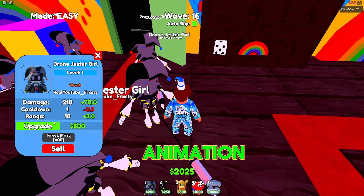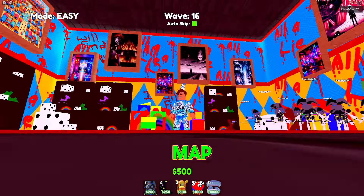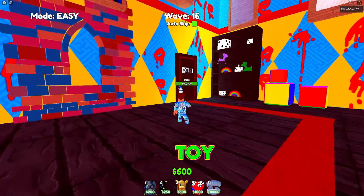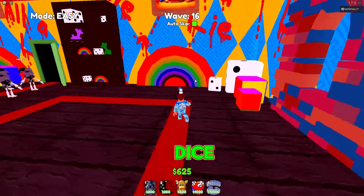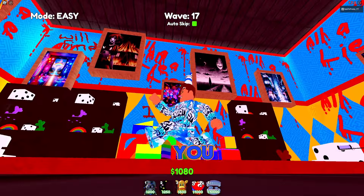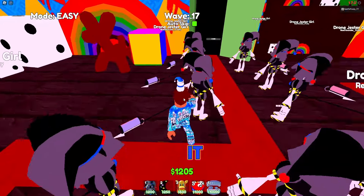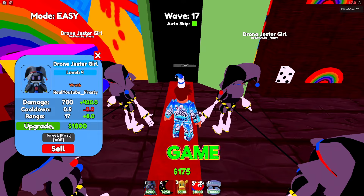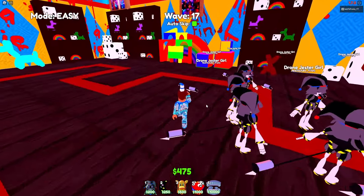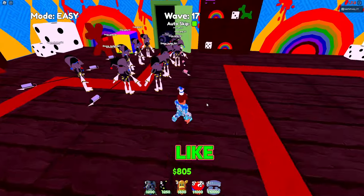It doesn't have to be a fancy animation — it just has to be somewhat convincing for her character. The Dark Room map itself is pretty cool — it's got books, a toy shelf, big dice, fake blood writing on the wall, horror-style pictures. There's a one percent chance of getting this unit. Some people get it in four or five tries, but it really depends on your luck. My luck I'd say is 50/50 — not good, not too bad.